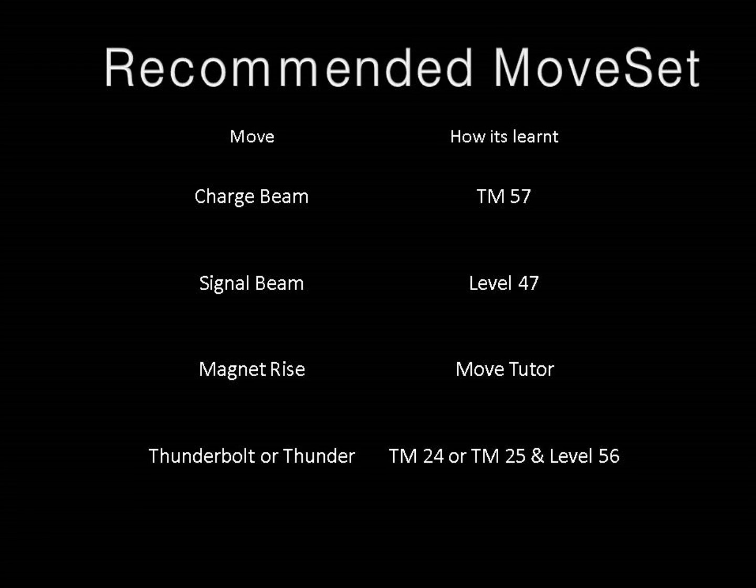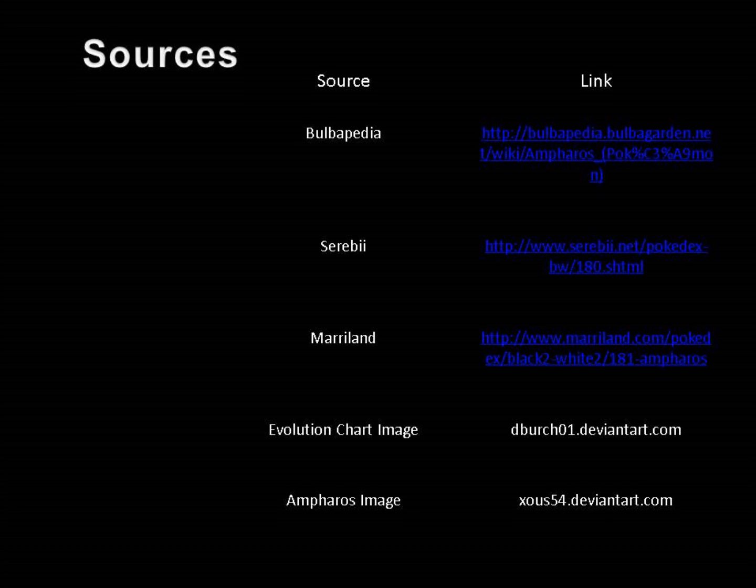The fourth and final move is going to be a toss up between Thunderbolt or Thunder. Your choice here depends on how risky you want to be — Thunderbolt has a higher accuracy than Thunder. But if you use Amphros in a rain team, Thunder will hit every single time. Thunderbolt is taught from TM24 and Thunder is taught from TM25 or learnt at level 56.